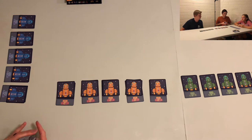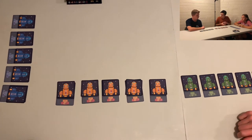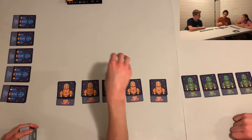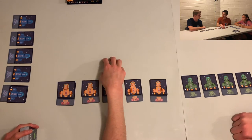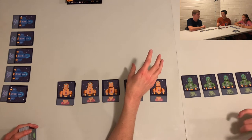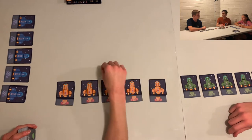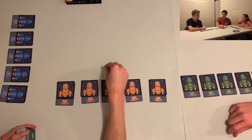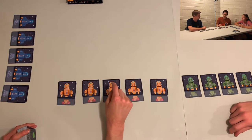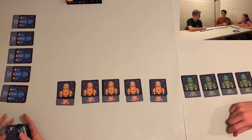You can place crew cards when there's a crisis to fix it, or you can place them down to protect against future crises. Once you play crew cards down they're stuck on that ship and can't defend any other ones, but it makes it harder to stop. If a ship blows up, all the crew on it fly away into space — that's bad.